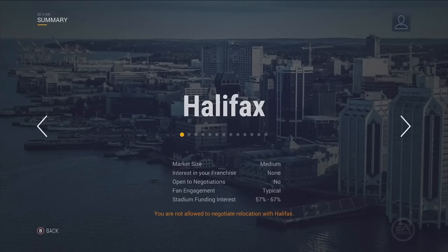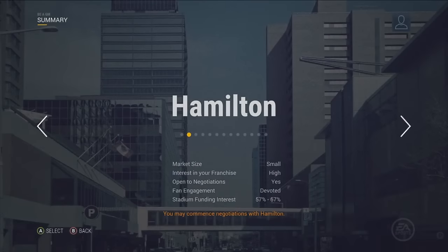This is by far the most intriguing aspect of the new Be a GM mode — with Halifax shown there, we have market size, interest in your franchise, and it looks like this is for relocation. It's exciting to see numbers like this and business elements with stadium funding interest. Maybe there's no expansion option but potentially you could move a team — take the Arizona Coyotes, move them to Halifax or Hamilton. You can see different types of fan engagement and what markets are the best opportunity, looking at both engagement and market size for profit margins. There's going to be a lot more depth to the mode this year.